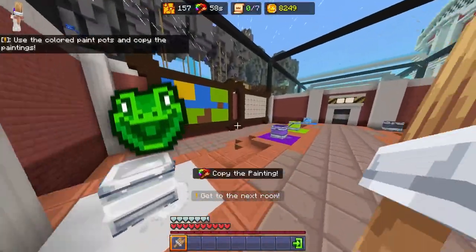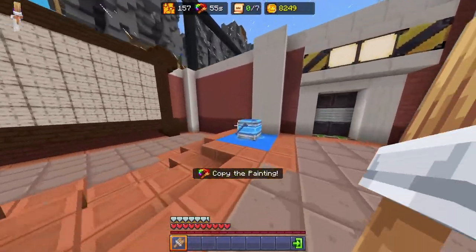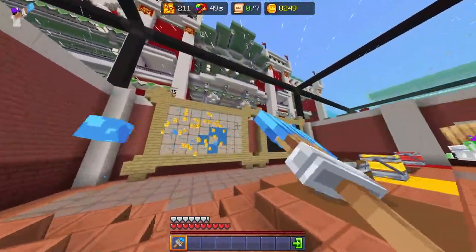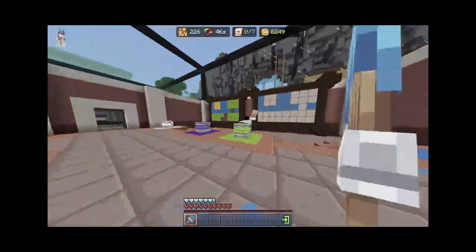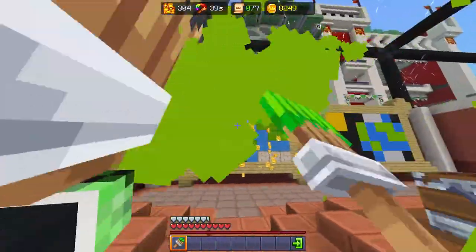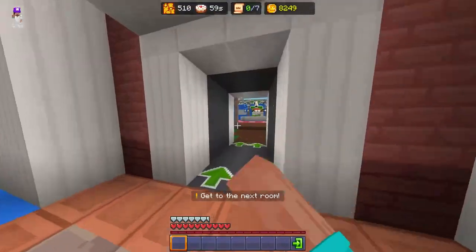In the next room you can complete the Green Gecko challenge by painting 200 blocks in the paintings. A good trick is to look for the most common color when you enter, select that painting color, and just paint. The challenge is easy — it's gonna take you about 2 to 3 rounds to complete, but that's fine.